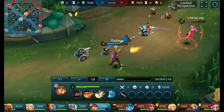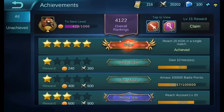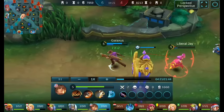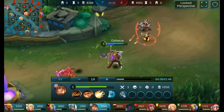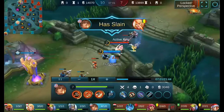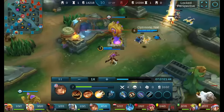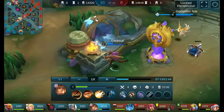Another thing to talk about is achievements. You get achievements for doing things like making comebacks and unlocking heroes. You can get a pretty decent amount of rewards for that — about 500 battle points weekly if you're pushing hard and unlocking things. That can add up to another 2,000 battle points a month. This is more beneficial for someone newer to the game since achievements get harder as you level up.